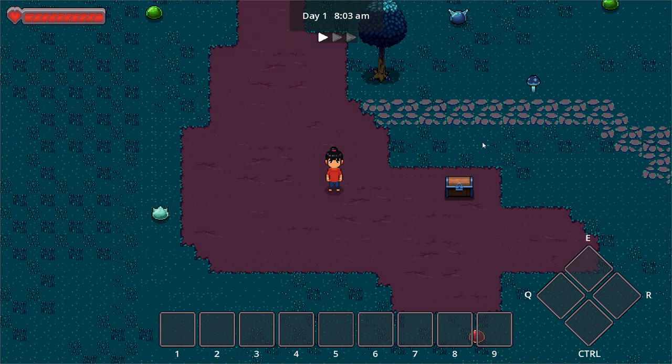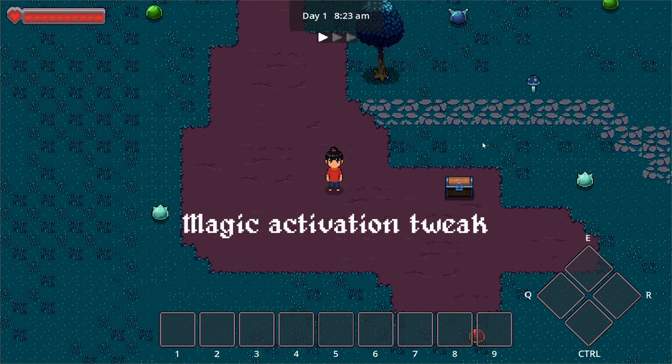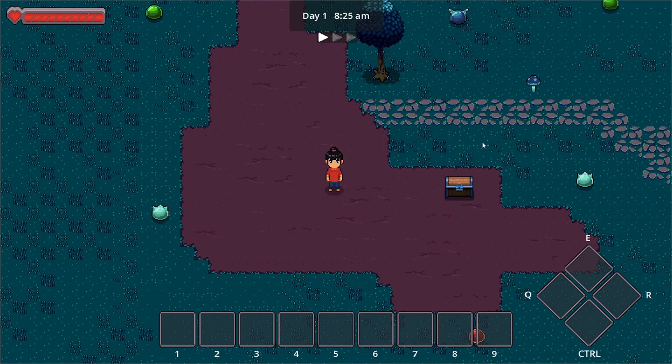Hi and welcome to Mahika Devlog number 20. It's been a while and this is going to be another quick demo of what we've finished so far — Game Deving Mahika. We'll show you number one, the new inventory panel; number two, the gem container inside the inventory panel; and number three, a small tweak we did to our magic activation. So let's get right to it.